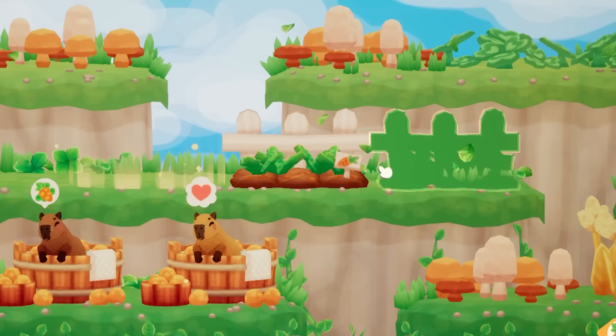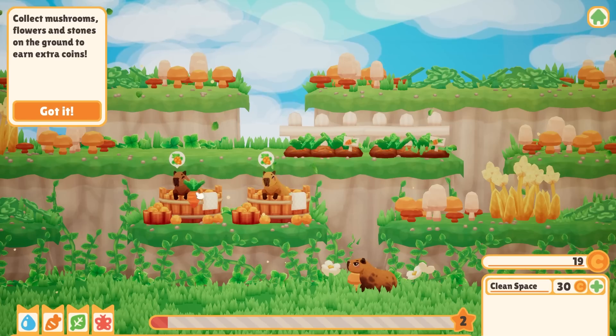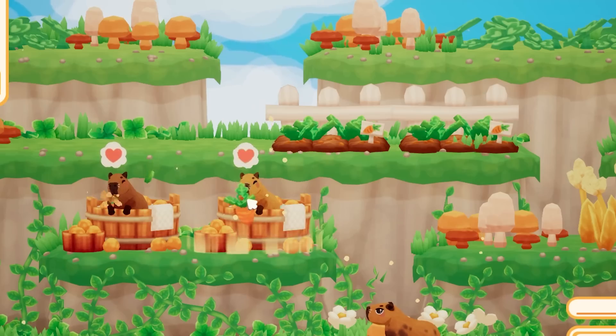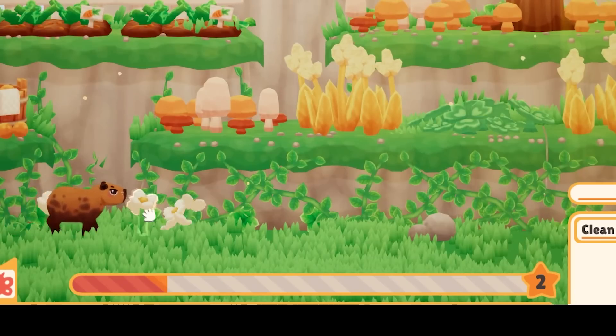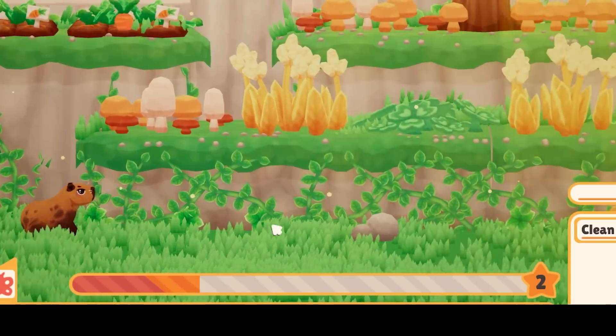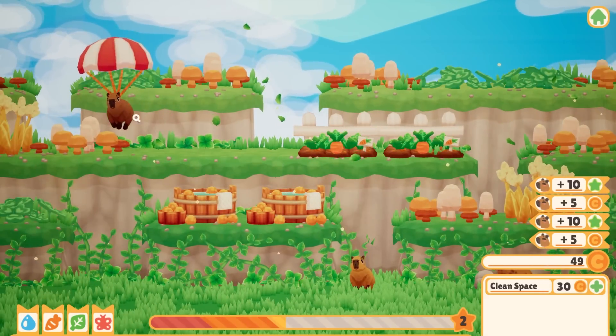They're hungry — here you go. I should probably build another carrot garden; let's put it right here. They're both hungry waiting for the carrots to grow. This one's done — you eat, and now you eat! The game says to collect mushrooms, flowers, and stones on the ground — that's literally what I'm doing. I can just click these and get free experience and money.